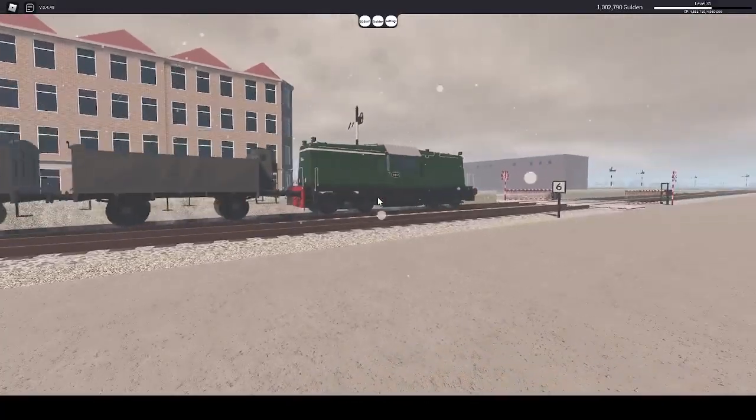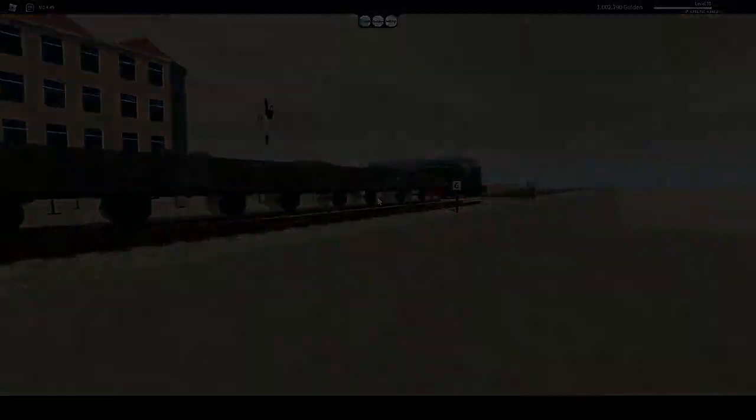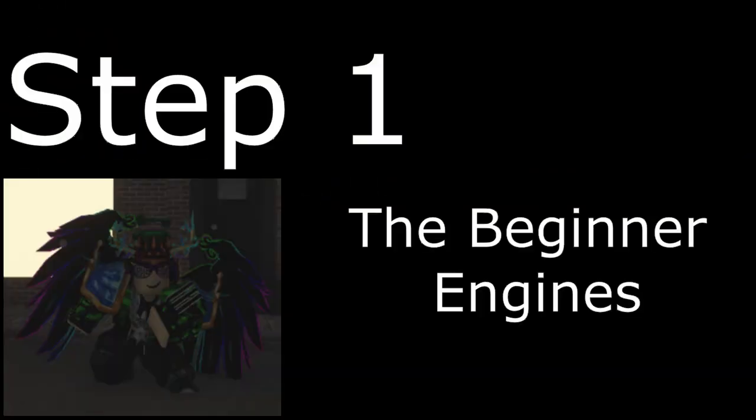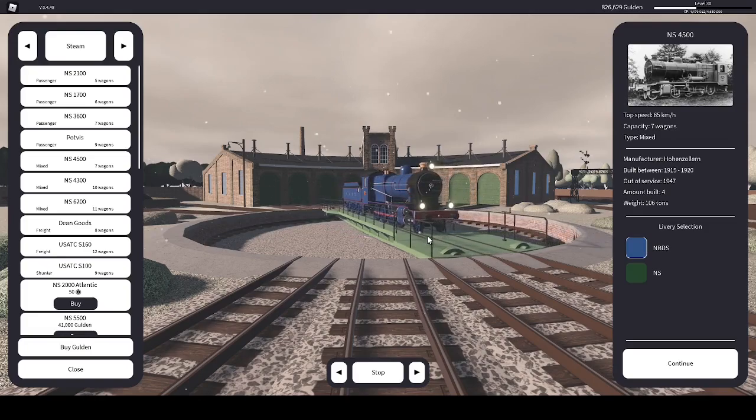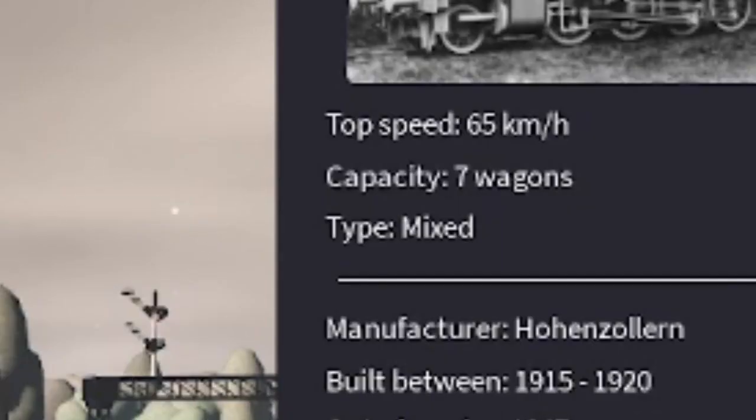It's a fun game, and I am going to explain how to get better at the game. Step 1: the beginner engines. The two engines that you start off with are the NS2100 and the NS4500. The NS4500 is better anyway since it pulls more cars.